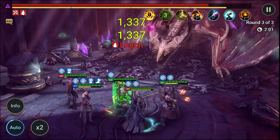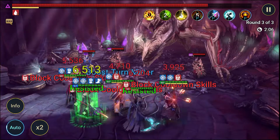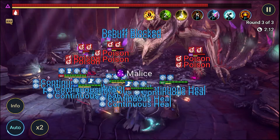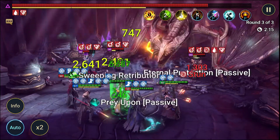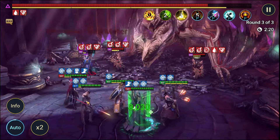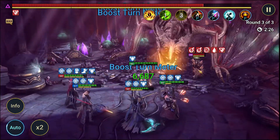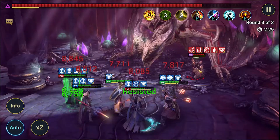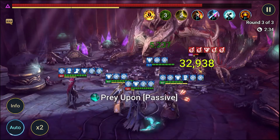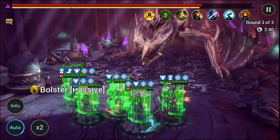Having leech on the main boss really helps, and the speed lead from Deacon makes everyone much faster. Plus the passive puts increased speed on a random person, so these guys are randomly getting faster as they go along — it's kind of neat.